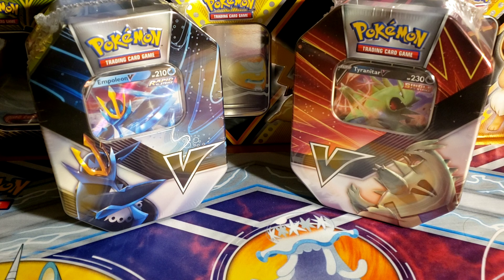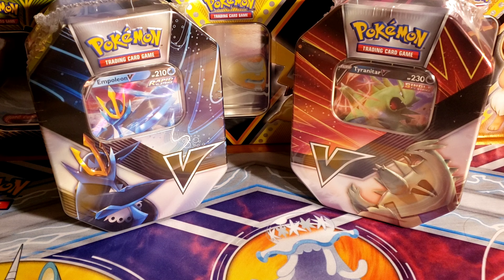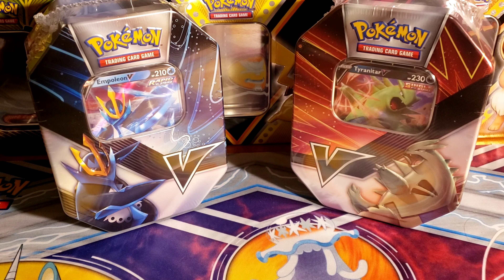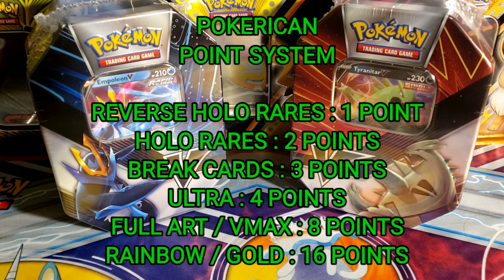What is poppin poke peeps? This is Pokerican here. We're gonna open up some new Pokemon product today. I got the new V Strikers tins — the Empoleon Rapid Strike V-tin and the Tyranitar Single Strike V-tin. Now I know we were supposed to open up some Rebel Clash booster packs and show off the theme decks, but I went to my local card shop and found these two tins, so we're just gonna jump into it. We're doing a tin versus tin pack battle — Rapid Strike versus Single Strike — using the Pokerican point system. Let's get it started.